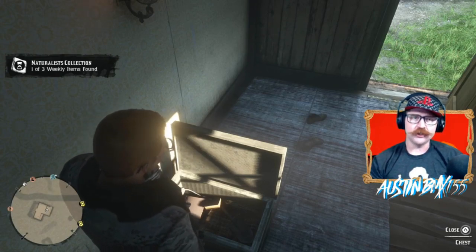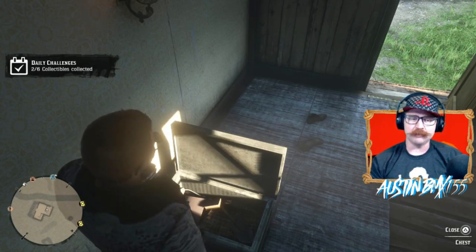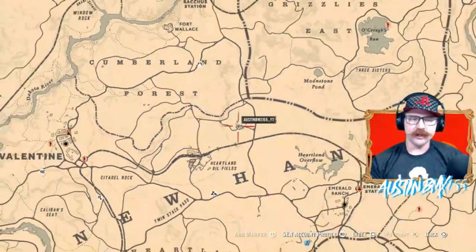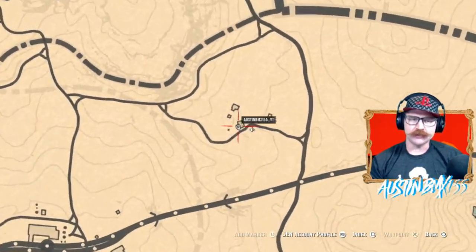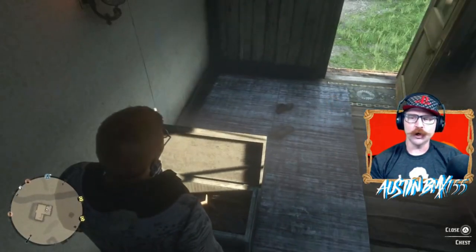If you're watching this as soon as the video goes live, you can get Group A. Right here above the Heartland Oil Fields, this little homestead up here actually has a donkey in it. If you guys want a donkey, definitely come check this place out. Right there inside the back mudroom, get yourself your Cherrywood Comb for Group A.